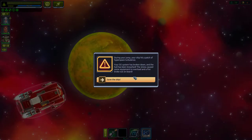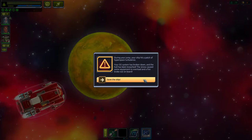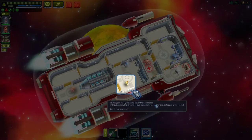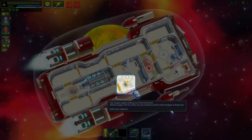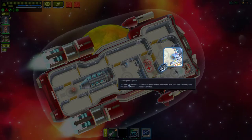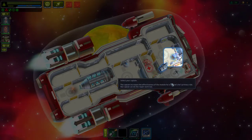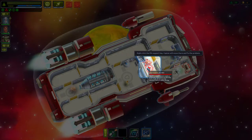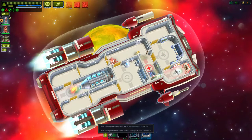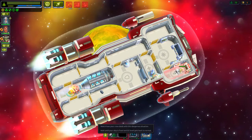During the jump, the ship hit hyperspace turbulence — the O2 system has broken down, the hull has been breached, and a fire has broken out. Life support is broken and oxygen is leaking. Select the engineer for repairs. The captain increases the effectiveness of the module he's in — that's his primary role. The warrior can deal with the fire. The engineer repairs the hull breach, the warrior puts out the fire on the engine.